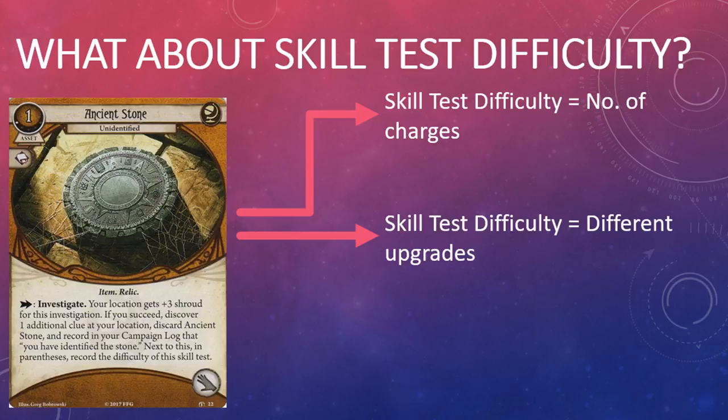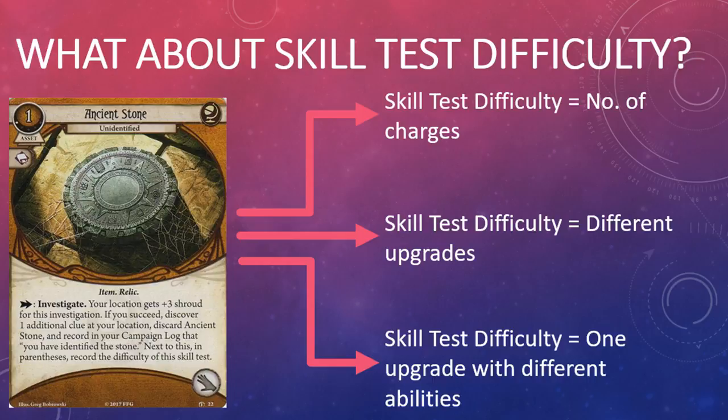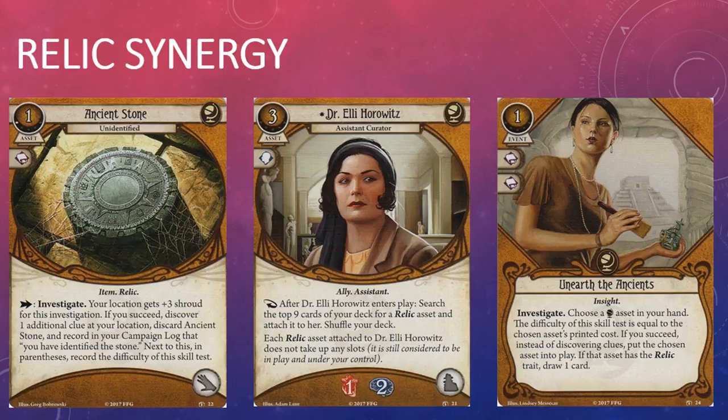For example, if you passed an Intellect four skill test you'd have one ability, if you passed an Intellect five skill test another, and yet another for Intellect six — or perhaps there's only going to be one upgrade for the Ancient Stone but it will have several different abilities which investigators can unlock depending on the difficulty of the skill test they passed. There are plenty of different options that the designers can go with, so I'm very excited to see which way they choose to go with the upgrades for the Ancient Stone.